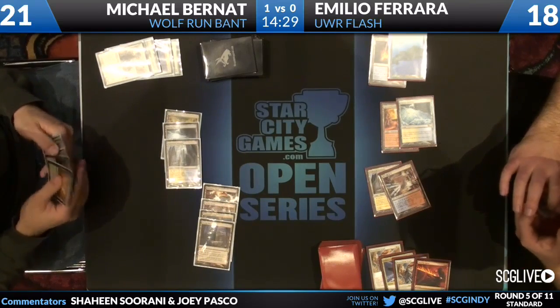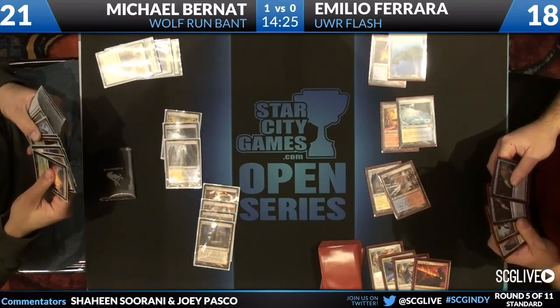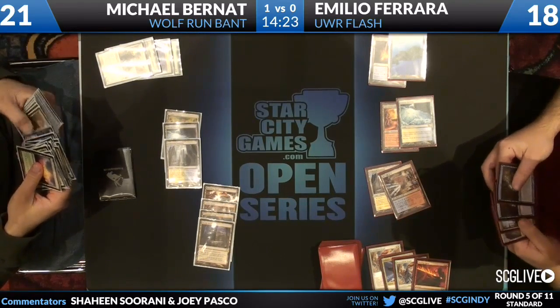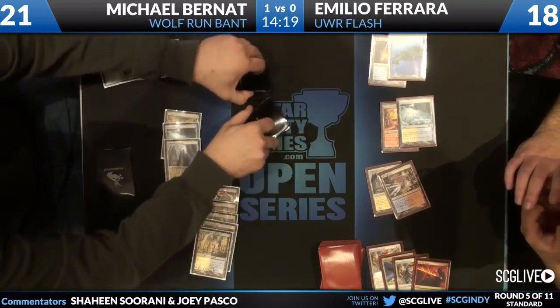Board is clear yet again and the skies are safe — temporarily. Farseek happens, finds a Hallowed Fountain. Michael needs to get something going here — he's got double Snapcaster and a Counterflux.